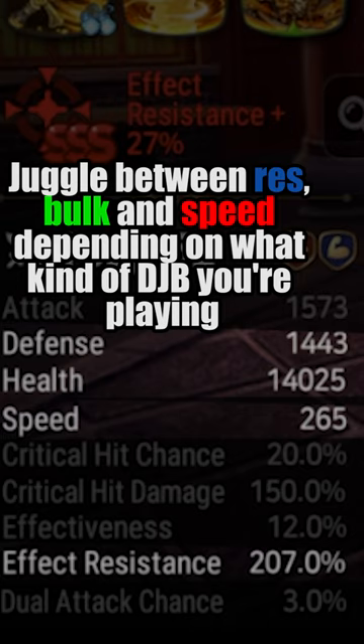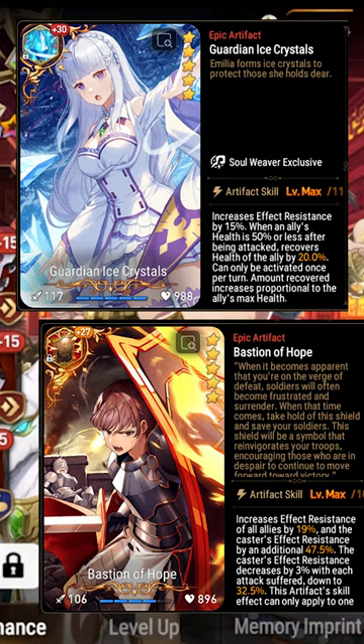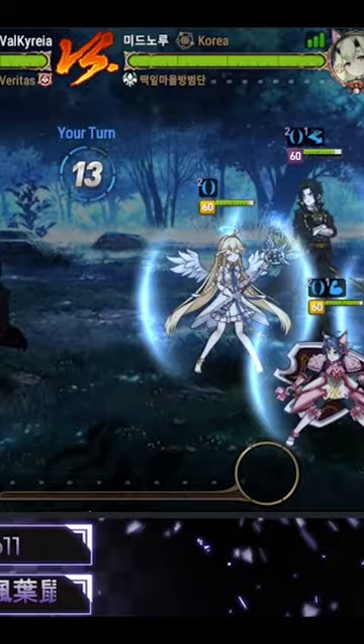Water's Origin is his best-in-slot artifact as it both lets him survive and co-cleave. In a slower build, he can even support Guardian Ice Crystal or Bastion of Hope to charge him more res. He's a solid pick into anything that provides barrier in PvP. Just be aware that his self-mitigation will be on cooldown if his skills are on cooldown.